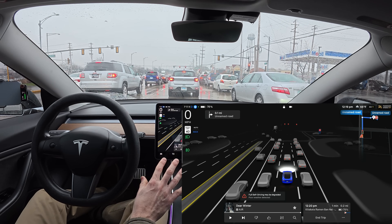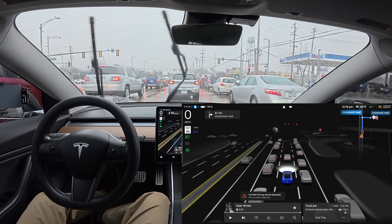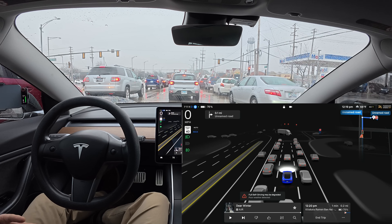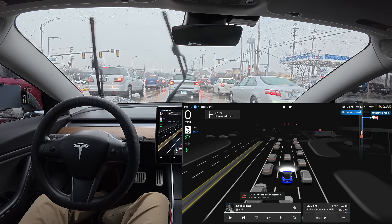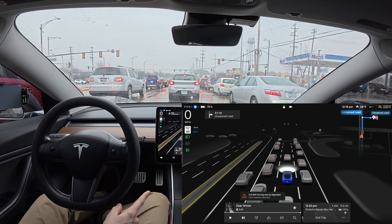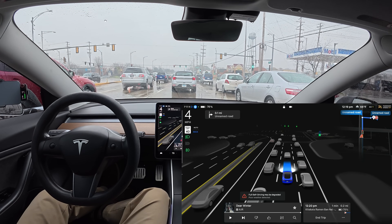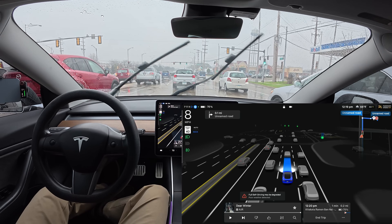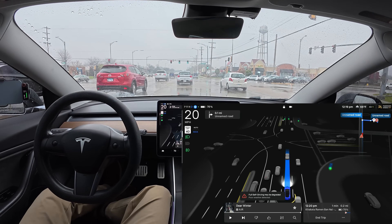I don't know if we're going to get that degraded message inside of the car. Obviously, when you're summoning the car, you're not going to see what the car's screen is displaying. But as you noticed right away when we took off, that message popped up pretty instantaneously because the rain is coming down at a decent pace here, and the windshield wipers are on auto. You cannot turn those off while you're using self-driving.